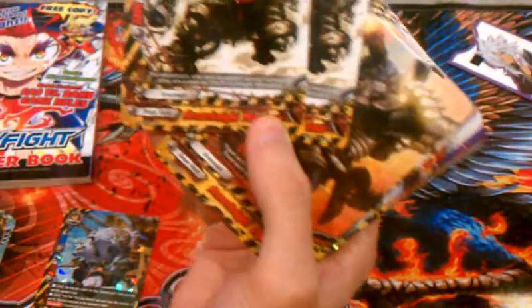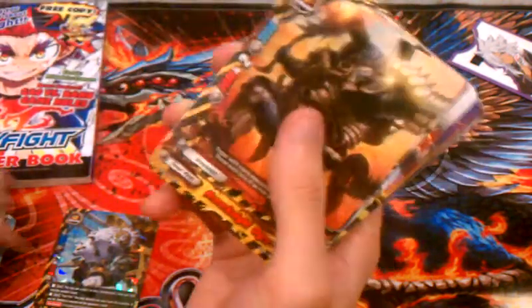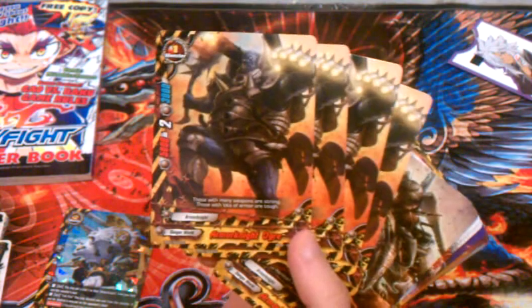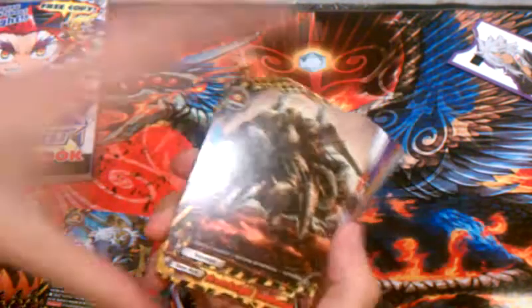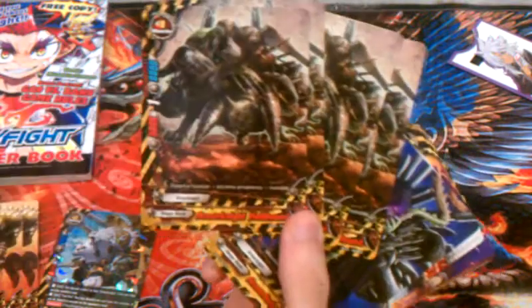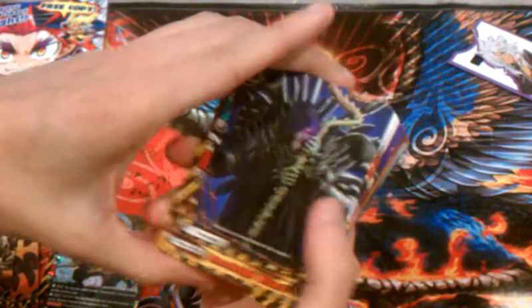Armor Knight Minotaur — two copies — 5,000 power, 5,000 defense, size 2 monster. Armor Knight Over — four copies — 5,000 power, 3,000 defense, size 1 monster. Armor Knight Hellhound — four copies — 5,000 power, 6,000 defense, size 1.